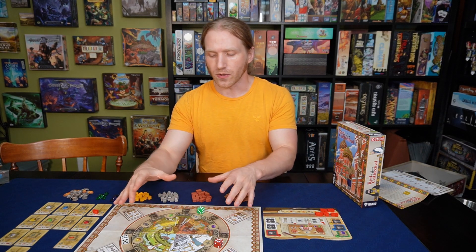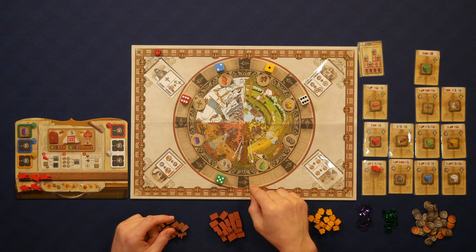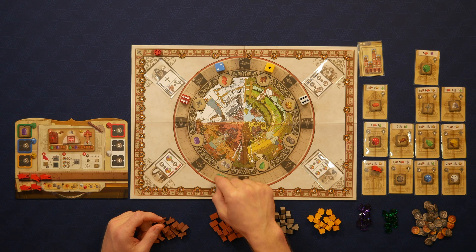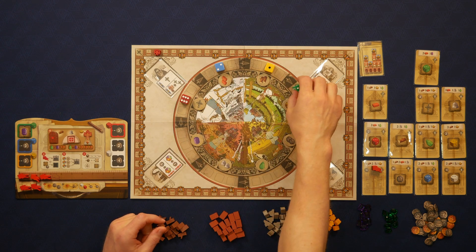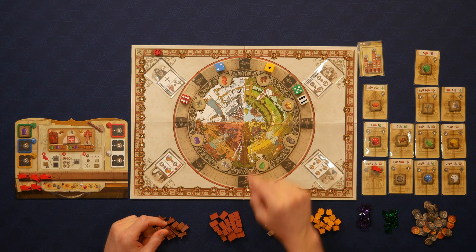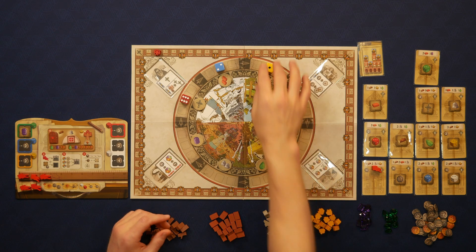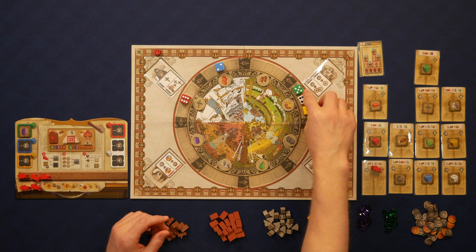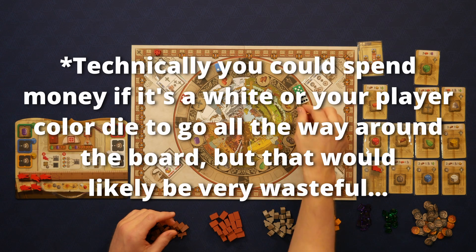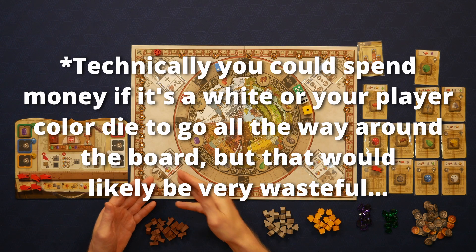Going back to the wheel — if you take a die action and it lands on a section where there's already a die, you get to double that action. So if I took this green die and it came all the way around clockwise and landed next to the white die, instead of getting one gold I'd get two gold. You can't ever have more than three dice in one section, so if a section fills up you'd have to move a die out or find another way to get that resource.